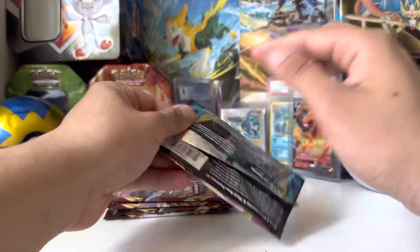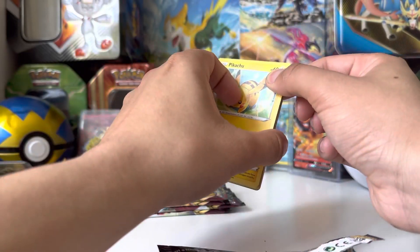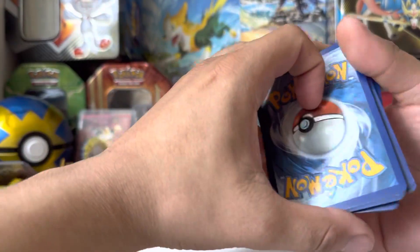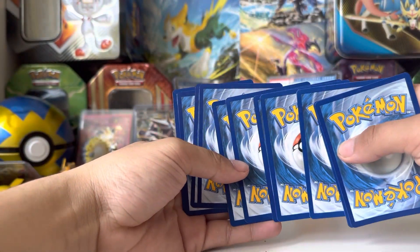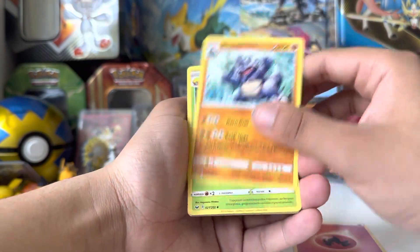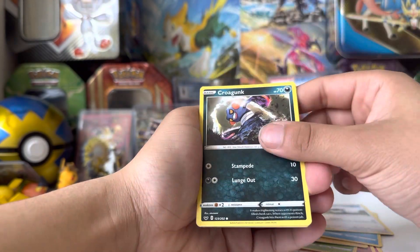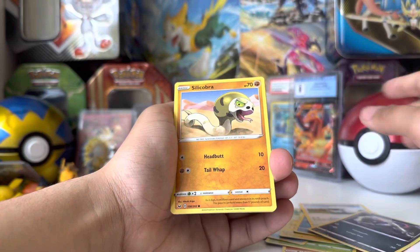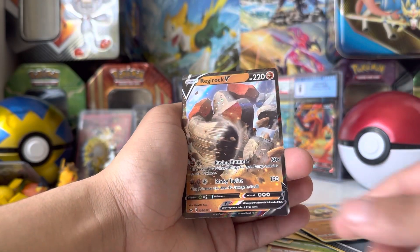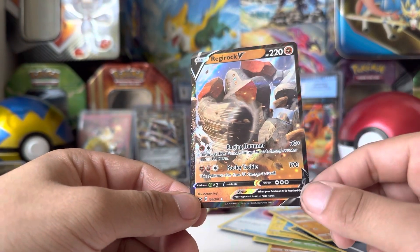Oh wow, these are actually gonna open up really fast. Can we give me something good, for the love of God. Four to the front — man, these are really badly torn up on the front. Fire Energy, Rhydon, Eldegoss, Air Balloon, Pikachu, Shellder, Wooloo, Grogun — these are really thin. Silicobra. That's not a bad pull — reverse, that is a rare. And then Regirock V. Oh, we have this bad boy. I think I might have like three of these.